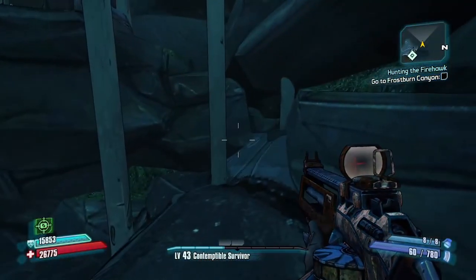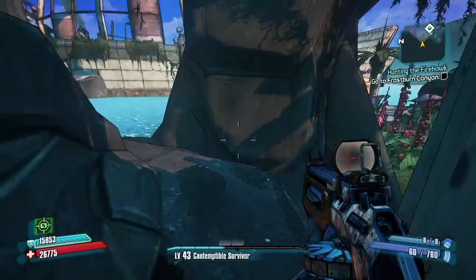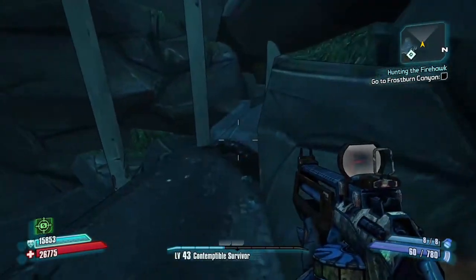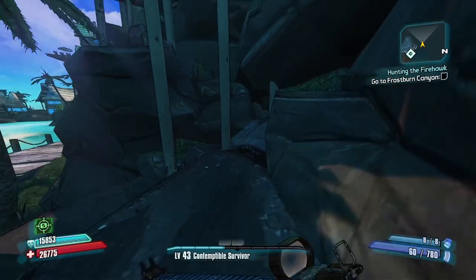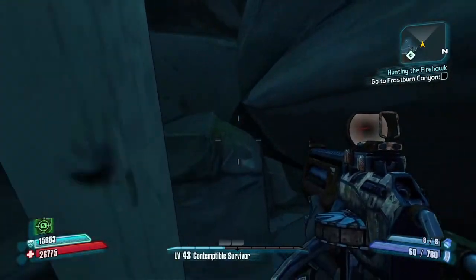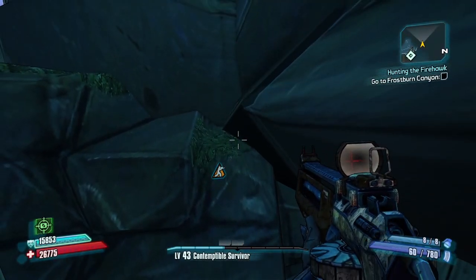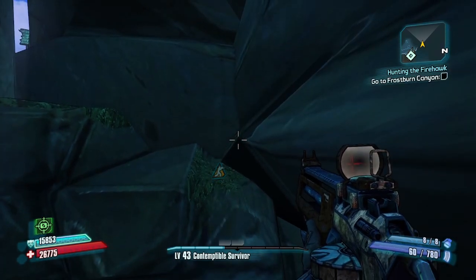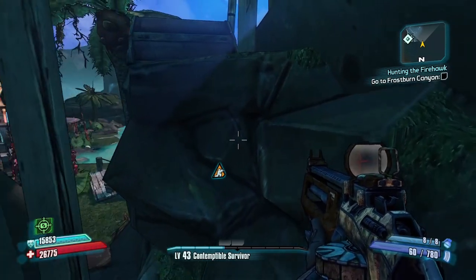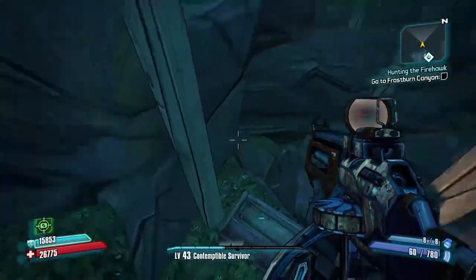Now we're gonna line ourselves up to get stuck in this corner when we jump into it. I take a couple tries — I'm really bad at this. Now once you get in this corner, if you can crouch, you wanna crouch and then go left here, like so, and you'll be able to get the chest.